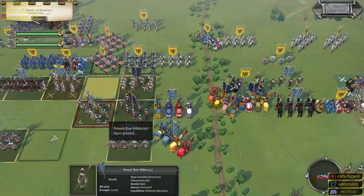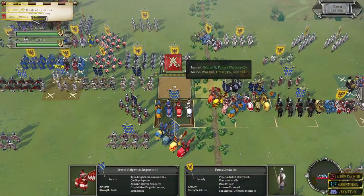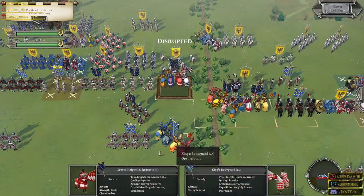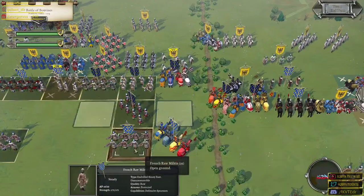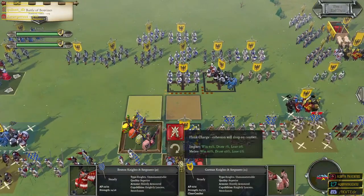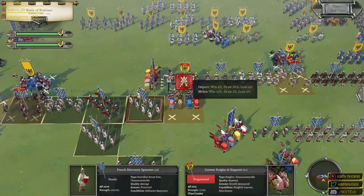I'd even like to get the king's bodyguard unit up — let's push them forward, hopefully able to get in there next turn. We've got additional forces on the way. This is the knight we brought all the way over here to do the flank charge — it looks like it might work! Flank charge against knights and sergeants, and he is definitely fragmented. I'm going to try to finish him off with the mercenary spearmen. He held firm — he did do a morale check though.